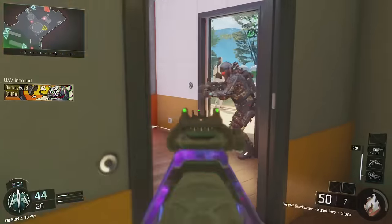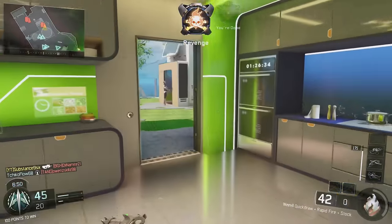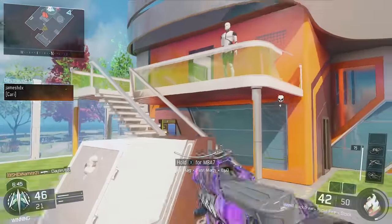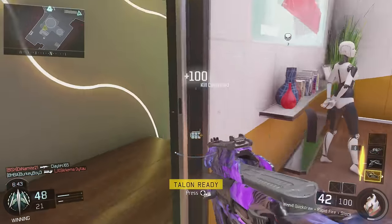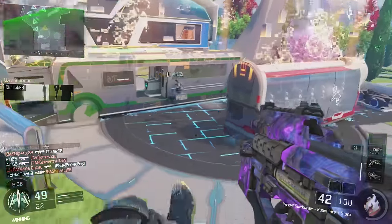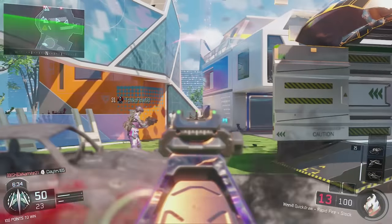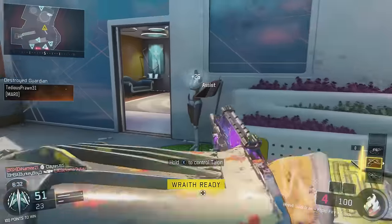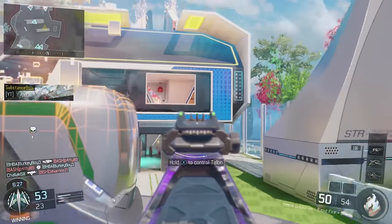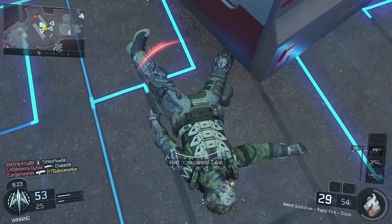The third and final attachment is the stock. The stock is so overpowered on submachine guns — I recommend it on all my SMG class setups. Depending on your style of play, it just lets you drift left and right when you're aiming down sights to dodge bullets and make it harder for the enemy to shoot you. That's why I stuck the stock on this weapon.